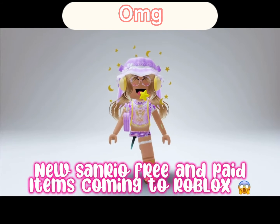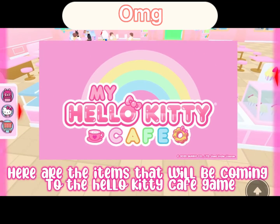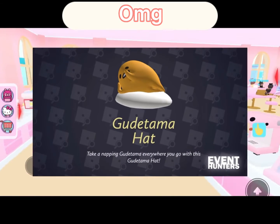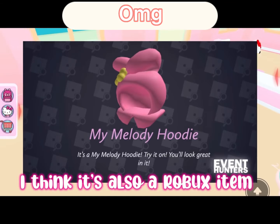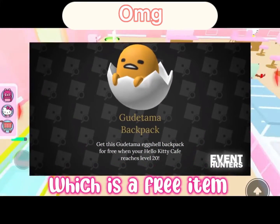New Sanrio free and paid items are coming to Roblox. Here are the items coming to the Hello Kitty Cafe game. First is the Gudetama Hat, which is pretty much a Robux item. The next item is the My Melody Hoodie, which is also a Robux item.